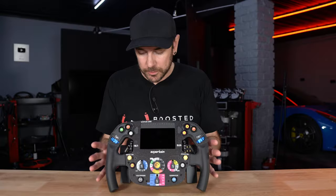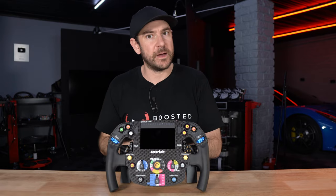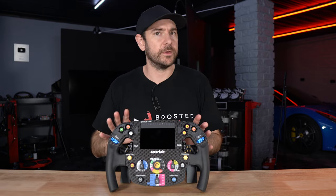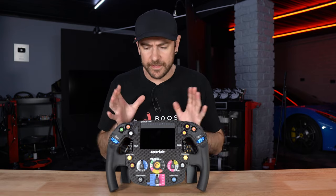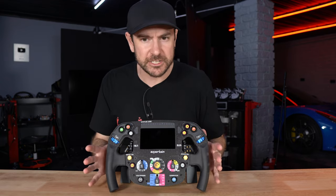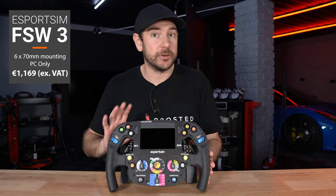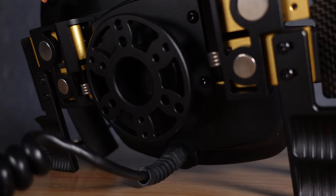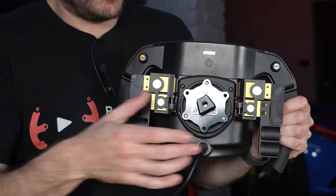There are a couple of different configurations available. The one here is the PC version, which can be converted over to Thrustmaster yourself. If you're looking at the Fanatec compatible version, you do actually need to pre-order that through them, as they do some wiring preparation to mount it with a Fanatec base. For the configuration you see here, you're looking at €1,169 excluding VAT. Make sure you check local taxes, import duties, and shipping costs to avoid any nasty surprises. In that basic configuration, you get a 70mm bolt pattern quick release hub on the back.